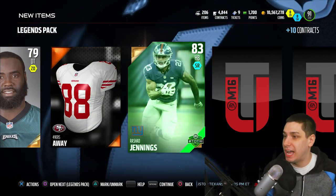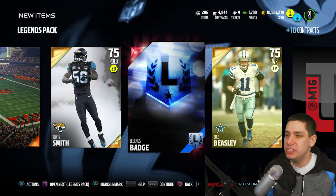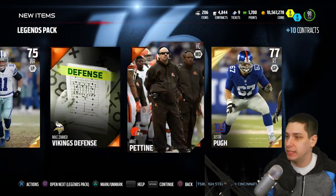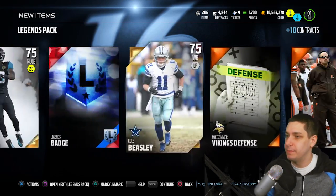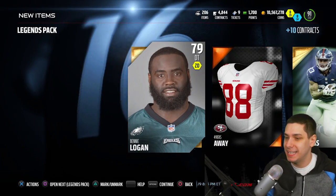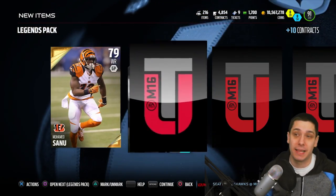Benny Logan. Rashad Jennings — this is a Team of the Week card, so at least it's something new. A Legends Badge. Legends Badges are alright right now because when the new Legends are in the game you need those to put them into the set for the Charles Woodson. These do usually rise up a little bit on the weekends since a lot of people are pulling Legend Packs.